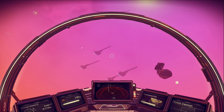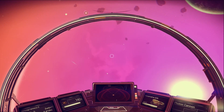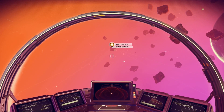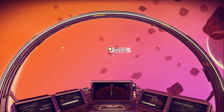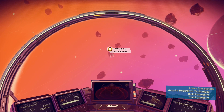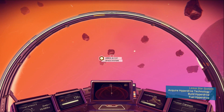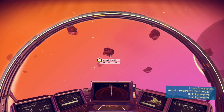You can roll a little bit using these keys as well. It looks like I have something on my radar - oh, there's a space station! I guess we can go there then. Okay, acquire hyperdrive technology, build hyperdrive, and fuel hyperdrive - so that's going to be my next goal, to leave the star system.